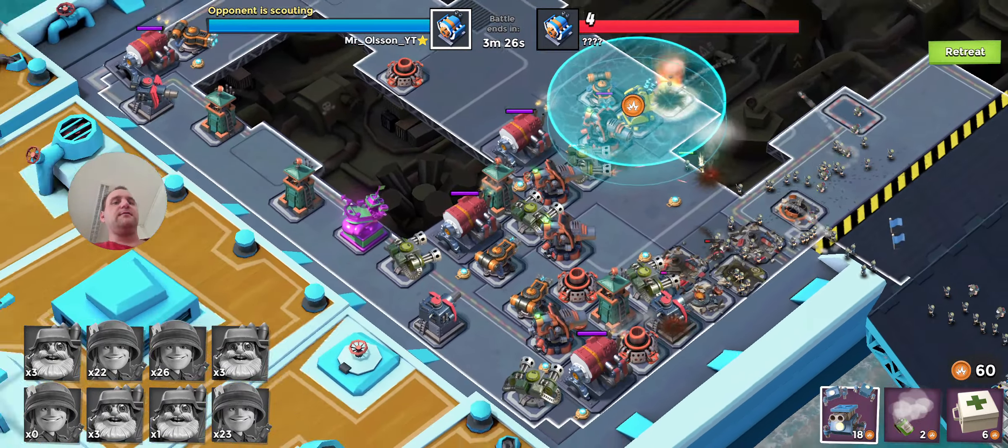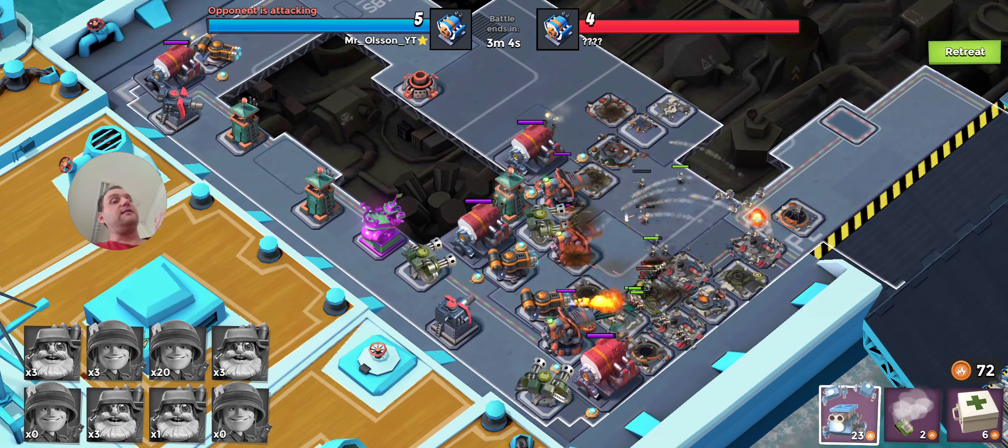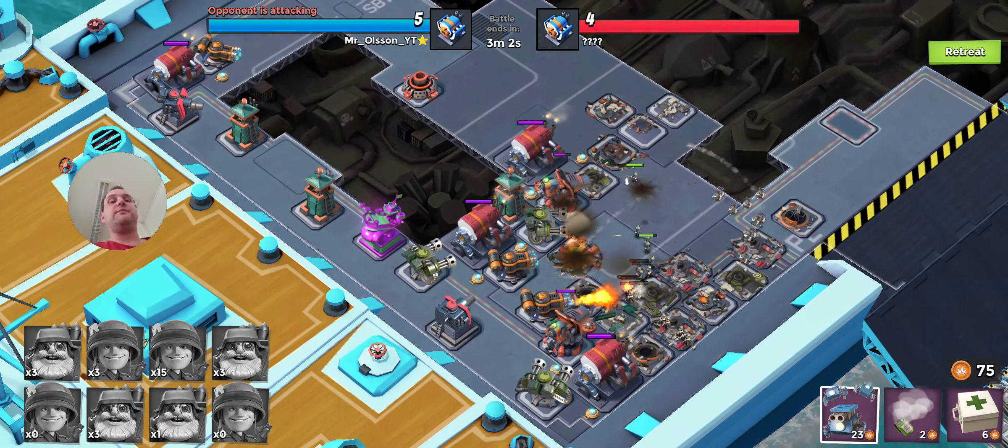And also this guy has no rocket launchers, no mines — he had the boom mines in the beginning. But in general pretty easy base, so this should be good. Because we have five yard now, and five yard — I did not mention that — but five yard the deck is much better than four, because it's huge. And I think six yard is even better.